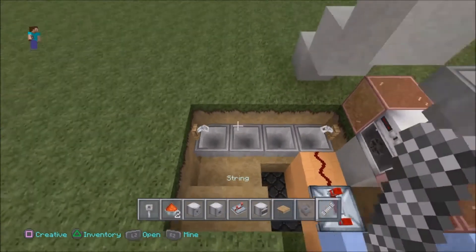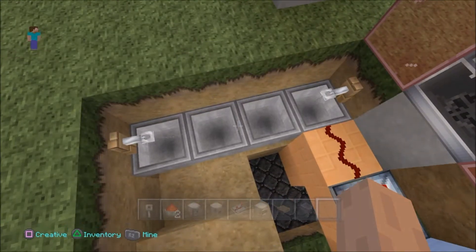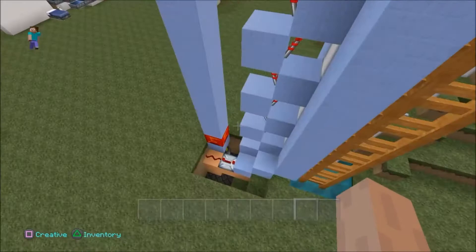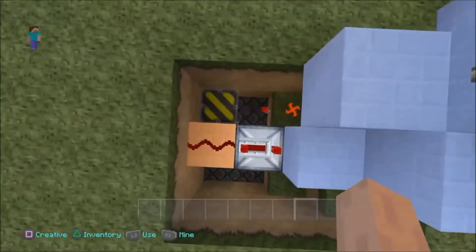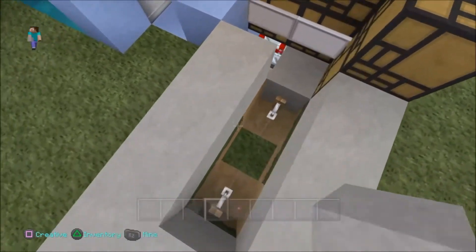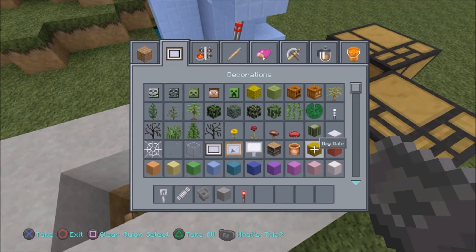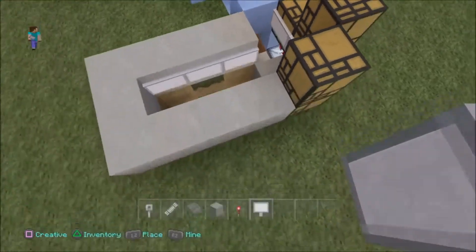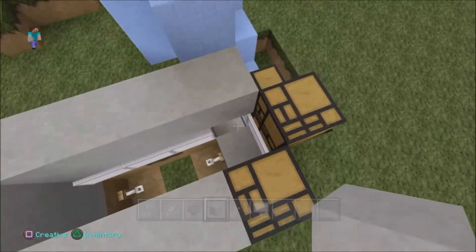You crouch-place a string on top of the hoppers to set the tripwire, so when an item falls in it sends a quick charge to this repeater calling the elevator straight back up. To set it up: delete the old components, set up your tripwire in this vicinity, and build a wall up around it. I noticed sometimes when the item fell it wouldn't land in the middle hopper, so I need water to push the items in. We need signs to keep the water from breaking the tripwires, so build up a little bit higher and place some water in there.